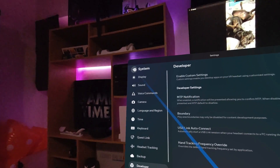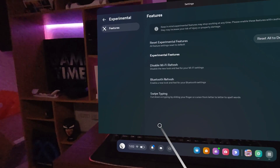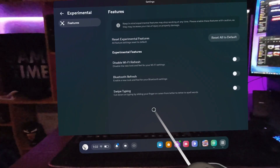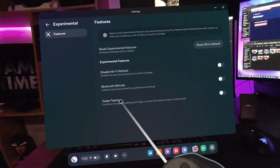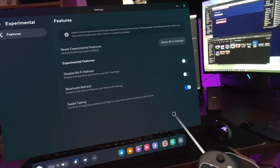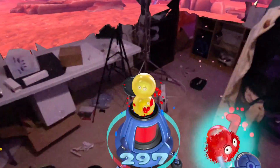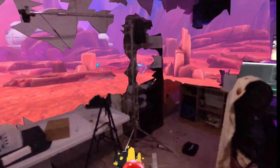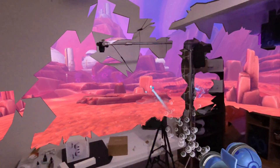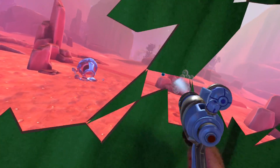Another setting area I definitely recommend you check out is the experimental tab in settings. This changes all the time and is where Meta puts all of their new experimental settings. Hand tracking when it first came out was an experimental setting. Now it's a main core setting. New features that are still being tested and might be a little buggy will be under that experimental tab, so if you keep up to date with it, you might be able to try out new things before they hit the mainstream.